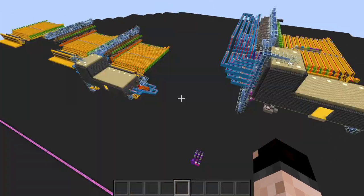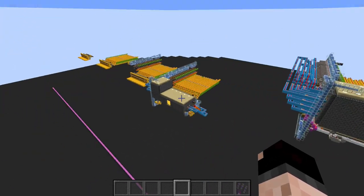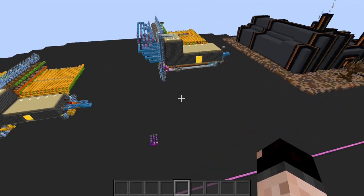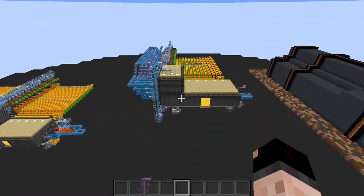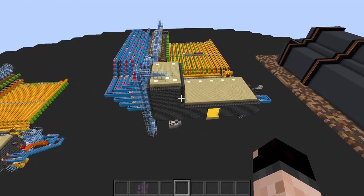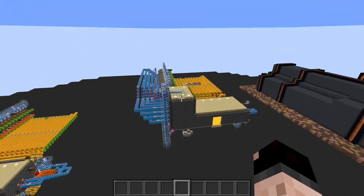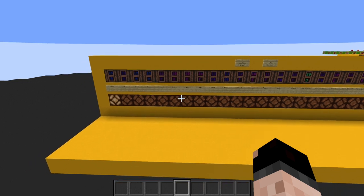If you come into the world download you're going to be loading up right over there. If you follow this glazed terracotta line you can go all the way through this process up to the deco build. It should be noted that this build right here is the master build — this is what I was building off of, this has everything we're going to talk about. So if you want to build this, here's your master build.